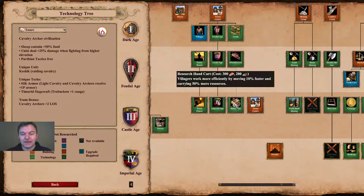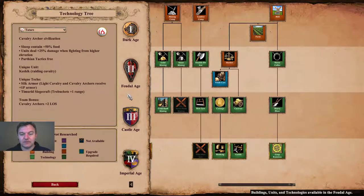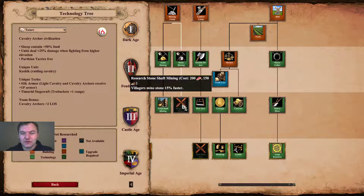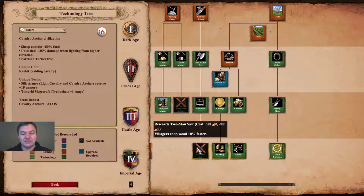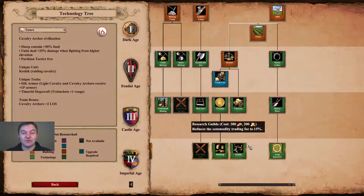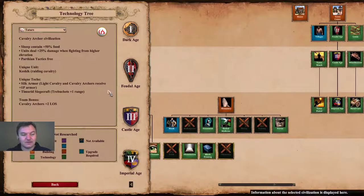You get all the way up to Handcart in the town center and Town Patrol. For economy upgrades, you get up to Gold Shaft Mining but miss Stone Shaft Mining. You also miss the final wood upgrade, which in long extended late Imperial Age battles could prove costly. However, you do get Crop Rotation and all of your market upgrades.